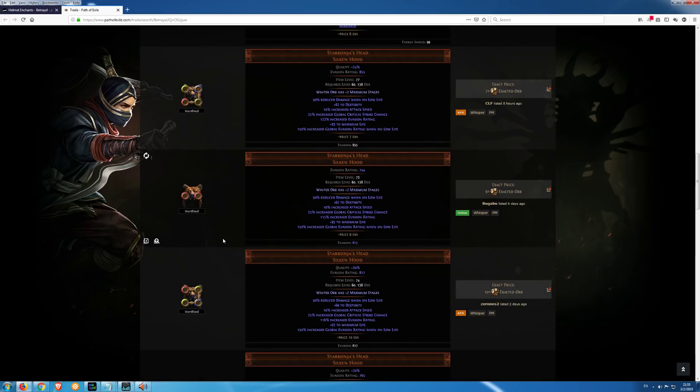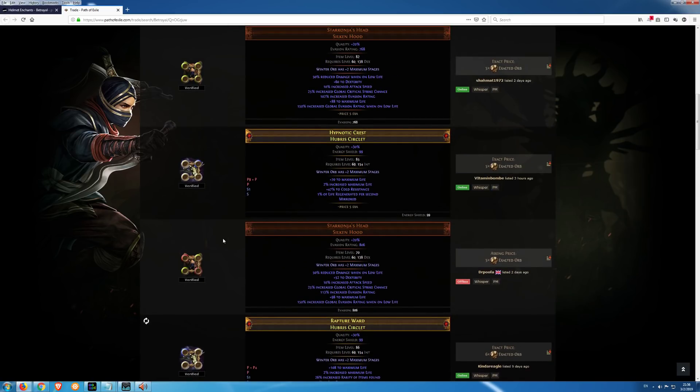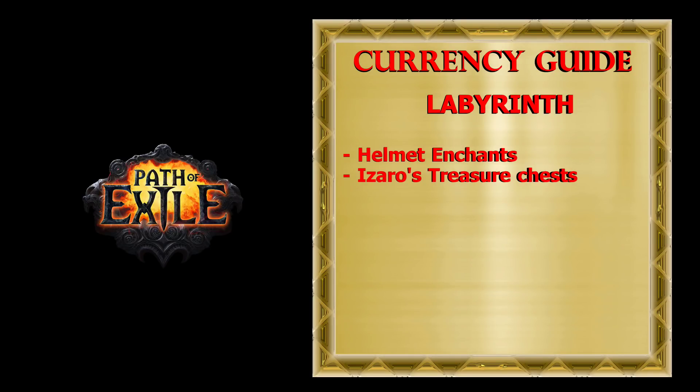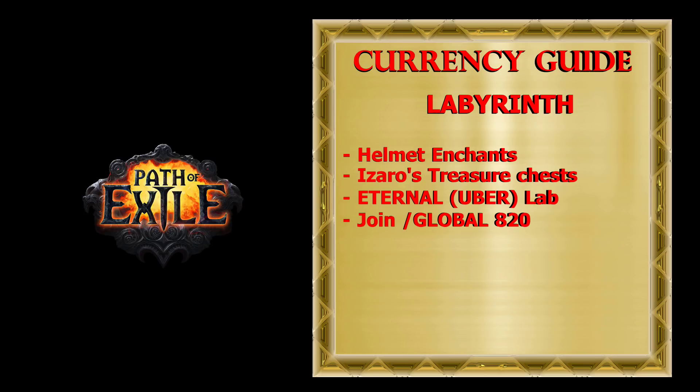Though you can make some currency by farming Merciless, for maximum profit you need to farm the Eternal Labyrinth. For this you will need to finish 6 map trials. To get these trials fast, you can open general chat 820 and join a party with people who share those trials. Also, don't forget to use the Twice Enchanted Prophecy. While most of the time you will enchant helmets, if you have some expensive boots for sale you can enchant those as well, as it may increase their price and chance of selling.